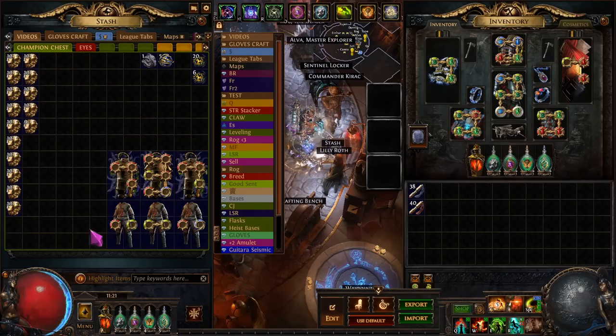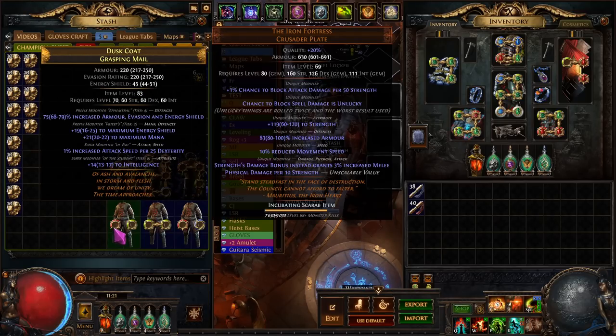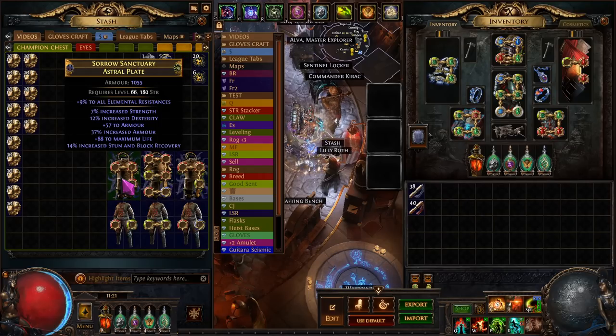The modifiers we're looking for on this are: 1% increased attack speed per 25 dex — this comes from Grasping Mail — then we are going to get elevated dexterity, on top of that we're hoping to get base attack crit, and then finally additional curse, unveiled percent life, and crafted life. That's the goal.